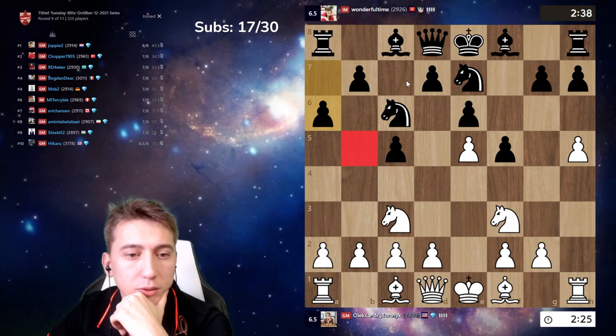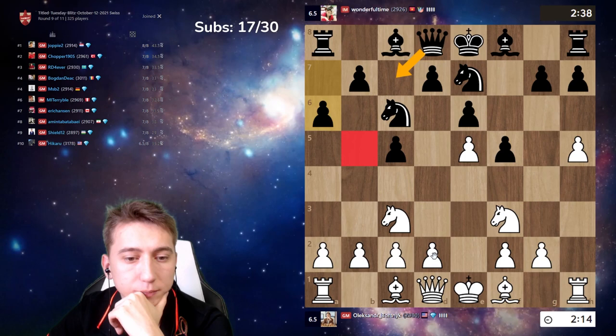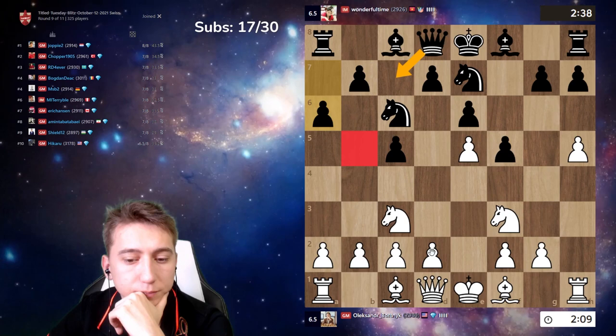So he protected b5 and then queen c7 is coming. So I have to just use pawn d. I will see this opening.